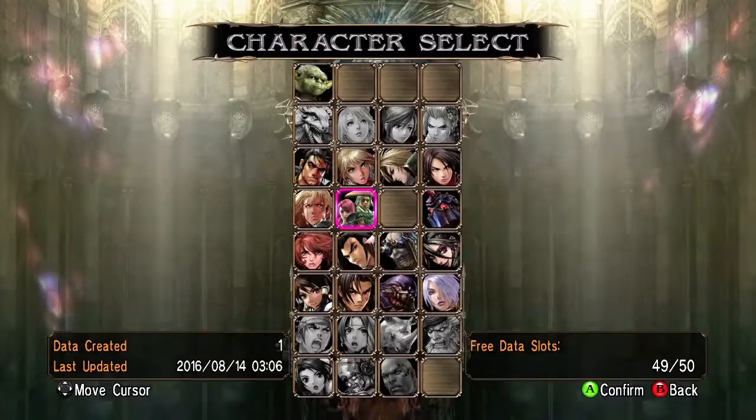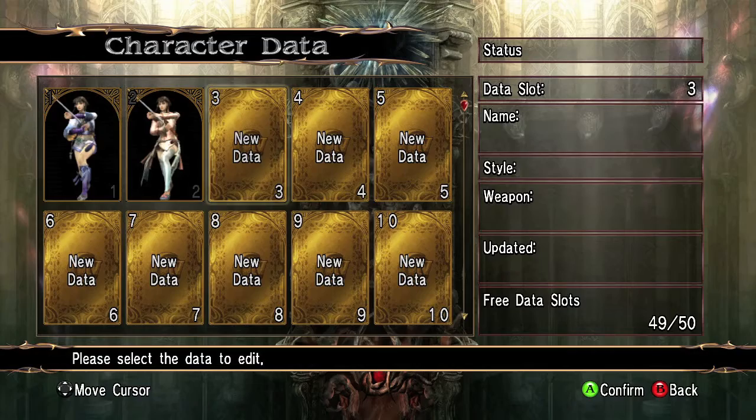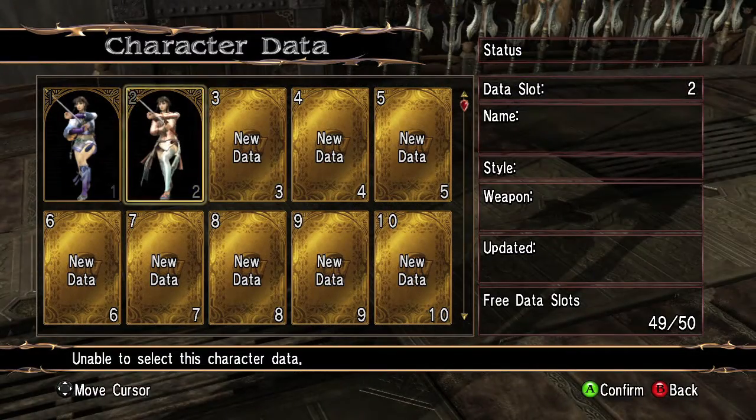Once you start up the game, head into character creation and pick any pre-built character. I'm going to pick Shang Hua, but you can choose any character you've unlocked already.